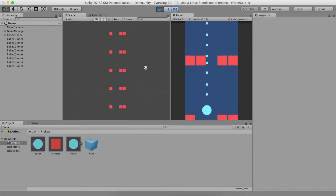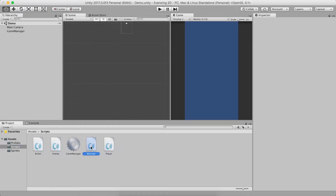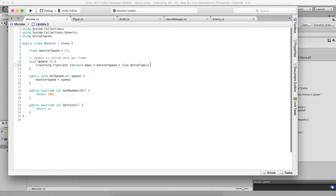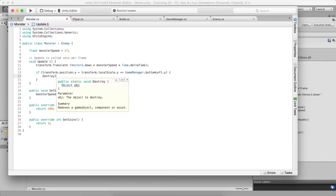We want it to destroy when it's off the screen, because otherwise this will create unnecessary overhead in the user's app. So the first thing we'll do is delete the monster when it's too far low — we've done that sort of logic before in bullet. In Monster's Update, if the y position plus transform.localScale.y divided by 2f is below GameManager's bottomLeft.y, then just destroy the game object.